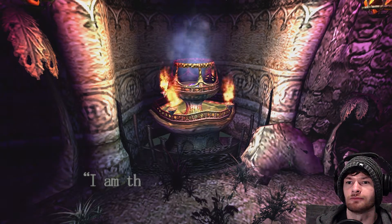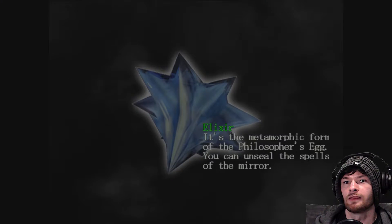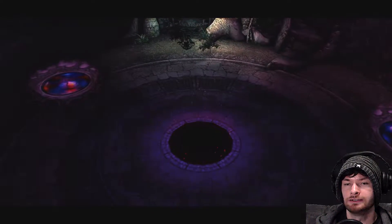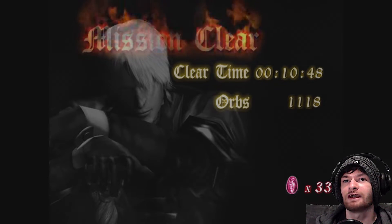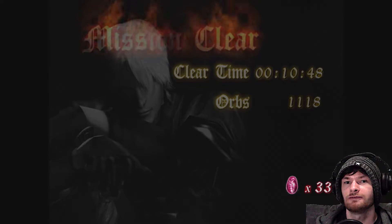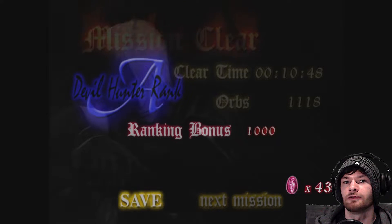A strange voice from the transform stone is echoing: 'I am the first key to open the gate to the underworld — the second key resides in the mirror dimension.' Elixir — okay, we've got that. I'm going to have to take it back to the mirror in the bedroom and enter the demon world, or the mirror world, whatever it wants to call itself. Mission clear! The mission clear text effect changes depending on what weapon you have — right now it's on fire because we have Ifrit. With Alastor it would be blue, with Sparda it'd be red.